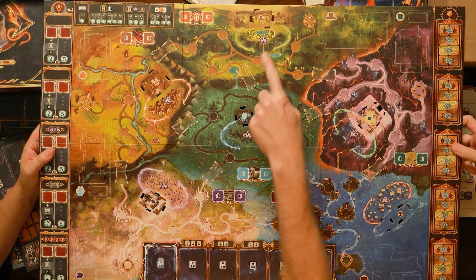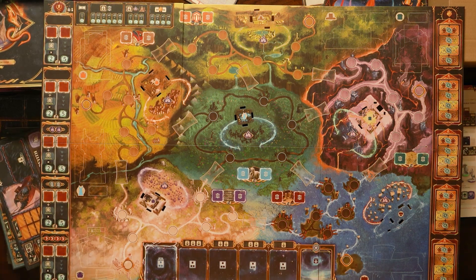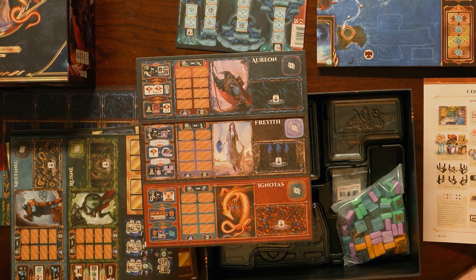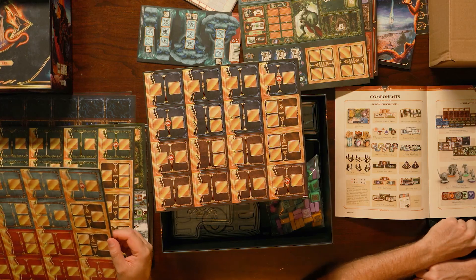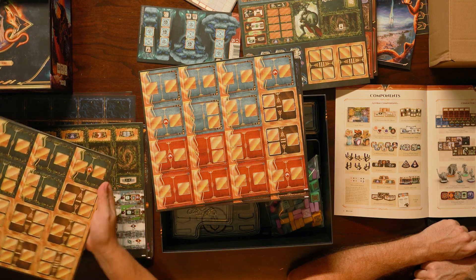Looks like things will go into the big board — houses or castles or forts or something. I'm guessing player boards. Five character boards. You've got your magic crow, magic lady, magic dragon, Multanic, Roos, magic ogre, magic knight. Transmuter tiles — seven per character.